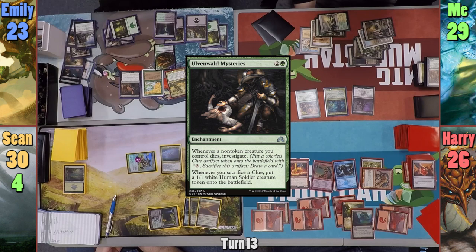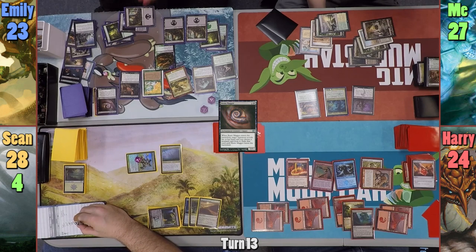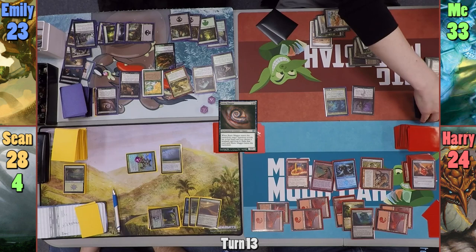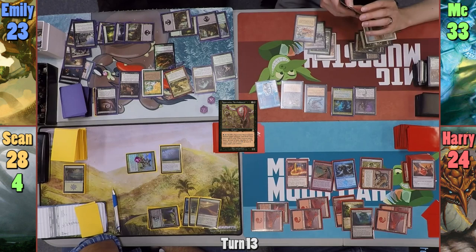In her main phase, Emily casts Ulvenwald Mysteries, draws a card on cast, and deals one to everyone as it enters. She plays a Swamp, casts Brain Maggot targeting Sean, takes Mina and Denn, draws and has everyone lose one life. Knowing Farika will exile my Protean Hulk, I sacrifice it to Diamond Valley, gaining six life. With the search trigger on the stack, Emily exiles the Protean Hulk and gives me another Enchantment Snake. I grab Mindslicer and Apprentice Necromancer, and we move to my turn.